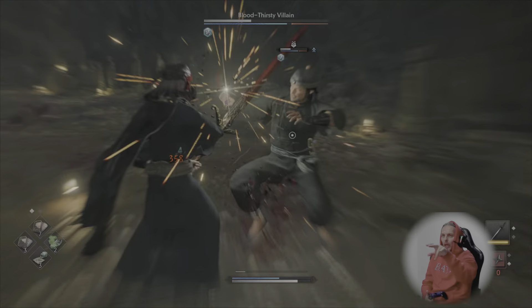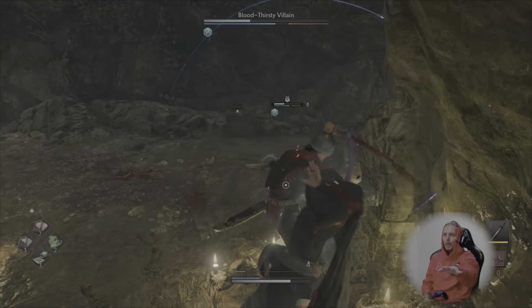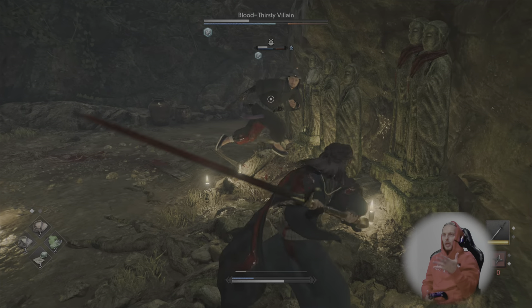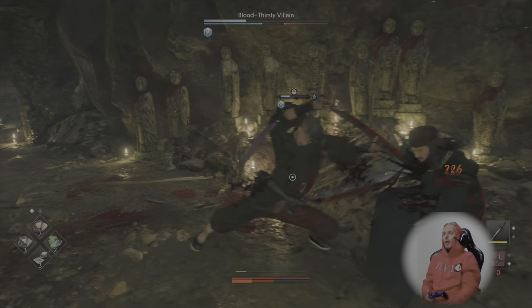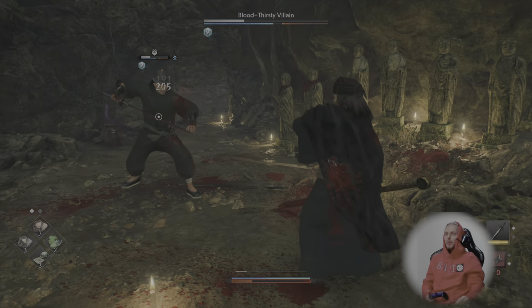He does drop a set of gear exactly like what he's wearing once you pop him — keep that in mind. It's pretty cool. It's sort of like Bruce Lee looking out for you with a hat. Don't know if I'm going to wear it much, but he does also drop some other pretty cool loot.